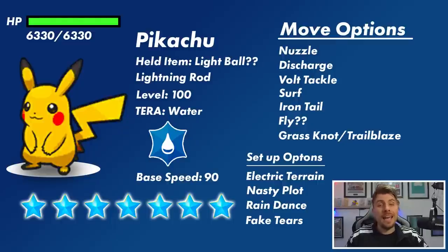I would probably predict Raindance and Electric Terrain as the setup moves since they boost its Electric and Water type attacks respectively. I could see Nuzzle, Volt Tackle, Surf, Iron Tail, Electric Terrain, and Raindance — though Nasty Plot is also something we have to consider. The HP stat in 7 Star Tera Raids is multiplied by 30, so the damage we need to do to knock out this Pikachu is 6,330 HP. Similar to the Greninja raid, I could see it throwing up its shield early — possibly after using Raindance or Electric Terrain on turn one.